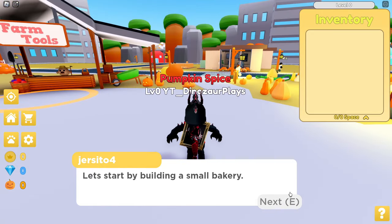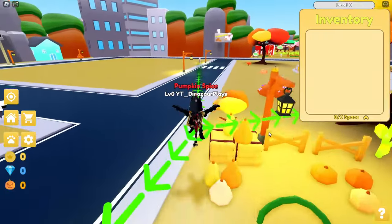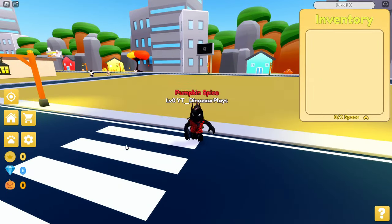Let's start by building a small bakery. Let's go over here. So if I walk over here, claim the land — small bakery. Cool.